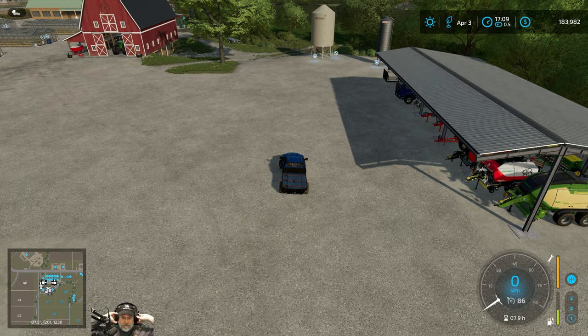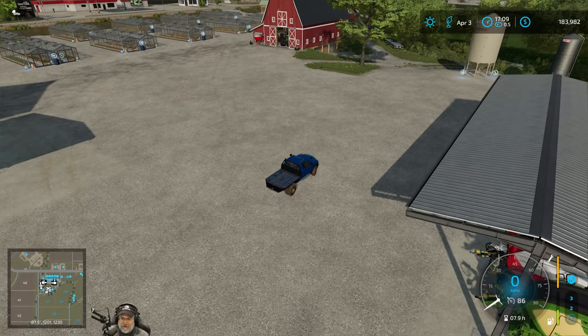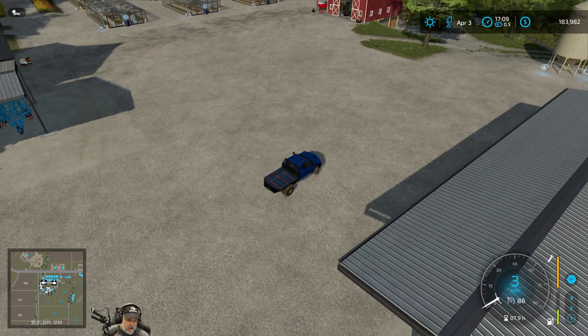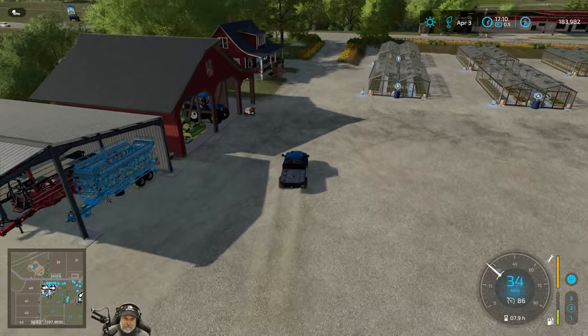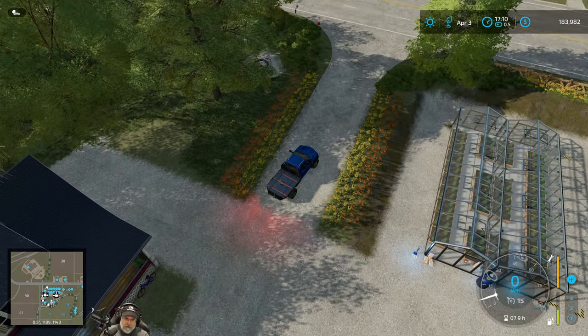That is not bad at all for just two pallets. For raising the sheep, all you've got to do is give them grass — they're so easy. It's a pretty nice little deal. All right, now I think it's time to look at the money for April and then wrap up April here. It's been a good month for us financially.